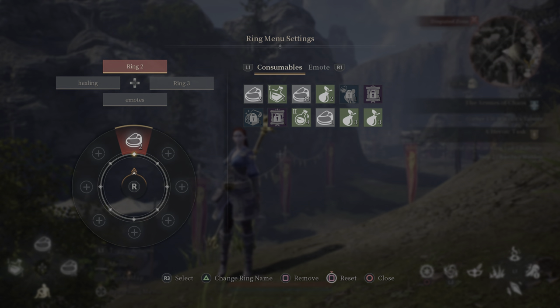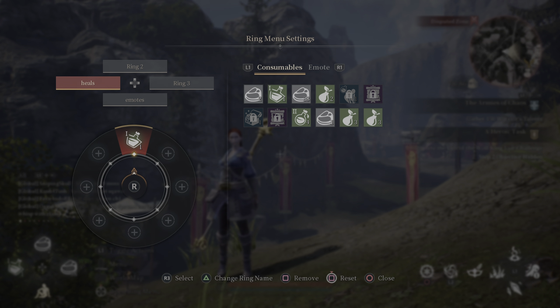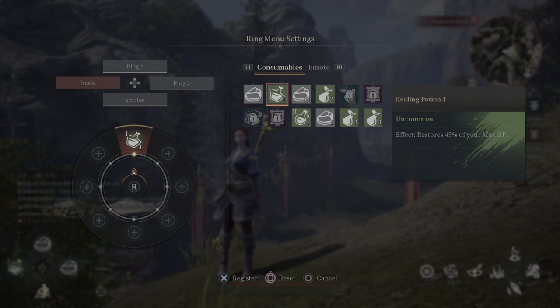Press Square to edit the Ring Menu. You can actually name each ring slot — for example, I named one 'Healing.' To name a slot, highlight it and press Triangle on PlayStation, type whatever name you want, then select. I already set some up: I have Emotes, Heals, Ring 2, and Ring 3. To edit what's in a slot, highlight the one you want to edit.